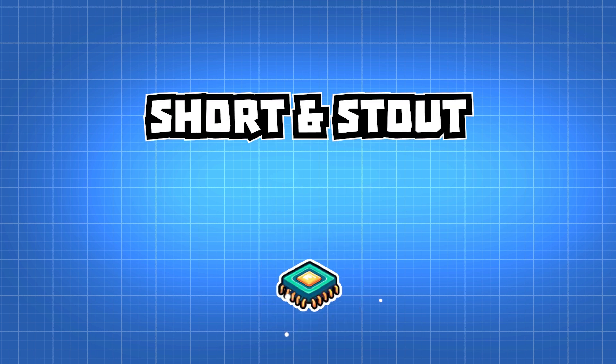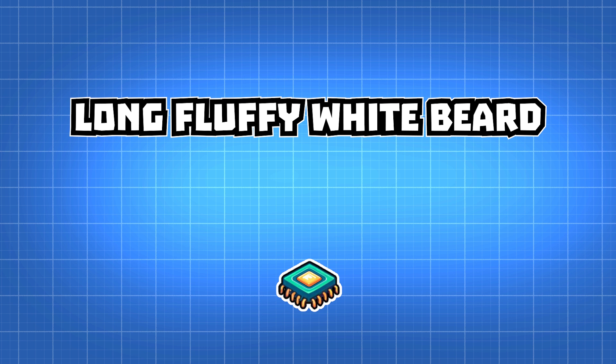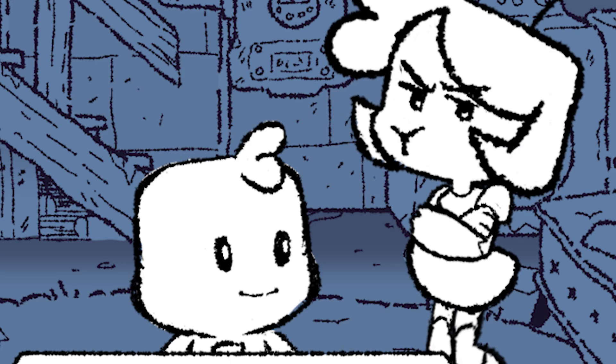The original design has a lot of charm, but I'm dying to give it a makeover. Here are the features I'm thinking: wizard, obviously. Short and stout. Purple robe and hat. Vague red nose. Long fluffy white beard. And holding a wooden staff. No, I think that'll do it.